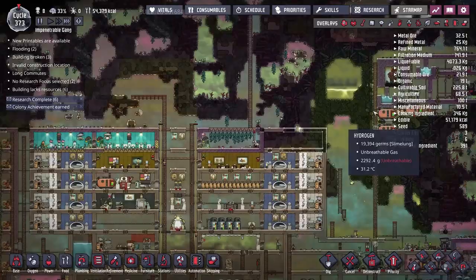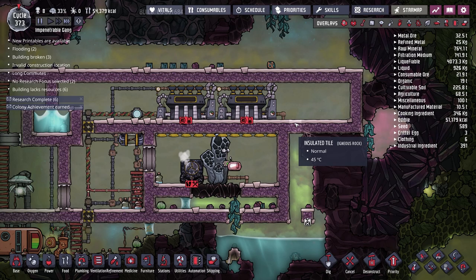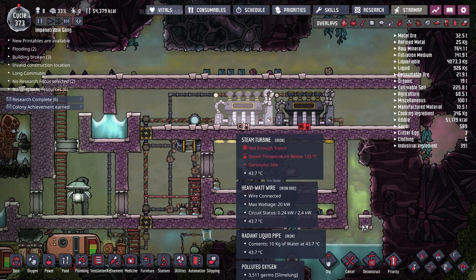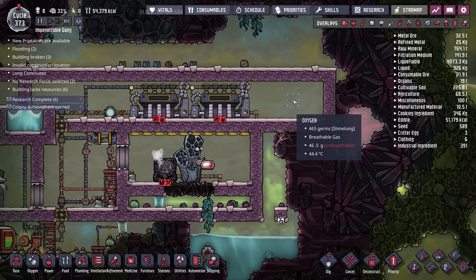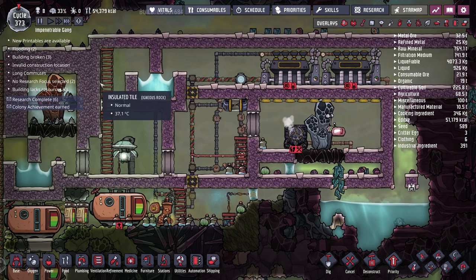Going forward, what I think will keep the steam turbines cool is filling this room with hydrogen and moving all the wheeze watts from the bristle blossom area over to either side of the steam turbines. We have six wheeze watts — three on each side to start. Hydrogen is the best thermally conductive gas we have, making it easier for the turbines to output heat and for the wheeze watts to redistribute cold hydrogen.